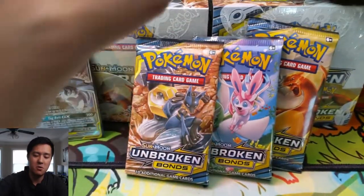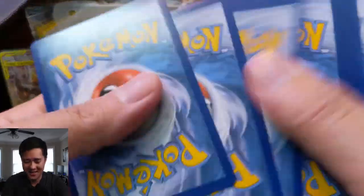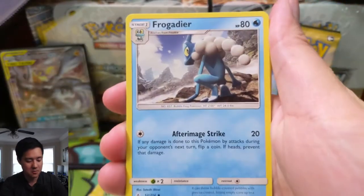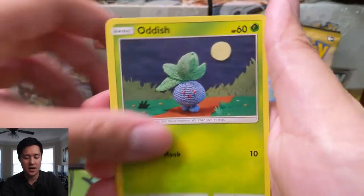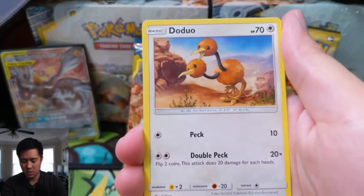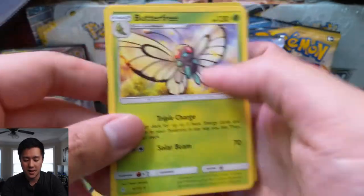Our first pack of Unbroken Bonds. We can't get shut out - we have eight packs, that should be enough to prevent that from happening. Electric Energy, Electromagnetic Radar, Frogadier, Beast Bringer, Sandile, Oddish, Zubat, Koffing, a Doe Duo, Doe Trio, and then a Butterfree.